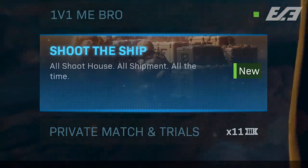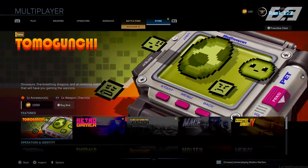Outside of that, the only other stuff updated was some shop changes. In the shop, we had three different bundles given to us this week — we thought maybe we'd only have two, but we had three introduced, just like last week. Those three bundles include the Tamagotchi, the Retro Gamer, and the 41 Action Express Conversion Pack.